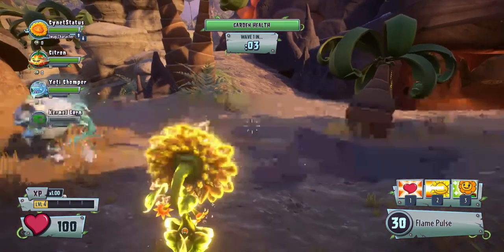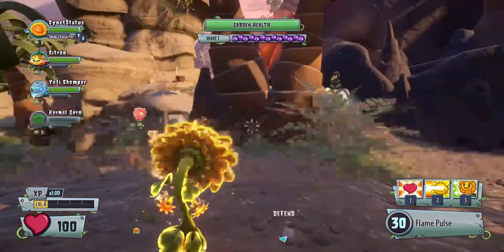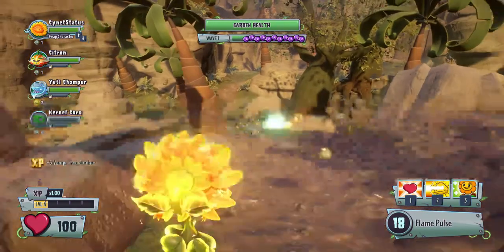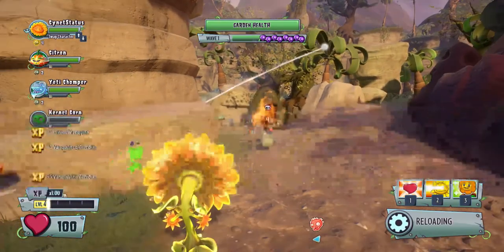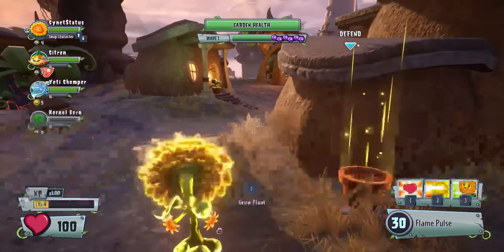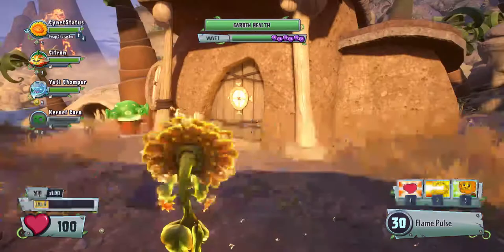The first wave is pretty easy. If you don't know, there are ten waves in Garden Ops, and five and ten are boss waves. There's also an escape scene at the end. I have played Garden Warfare 1 on the Xbox 360, so pretty old school there, but this is Garden Warfare 2 on PC so it could be a little bit different - I'm not as used to it. But yeah, we were just starting out, so no judgment there.